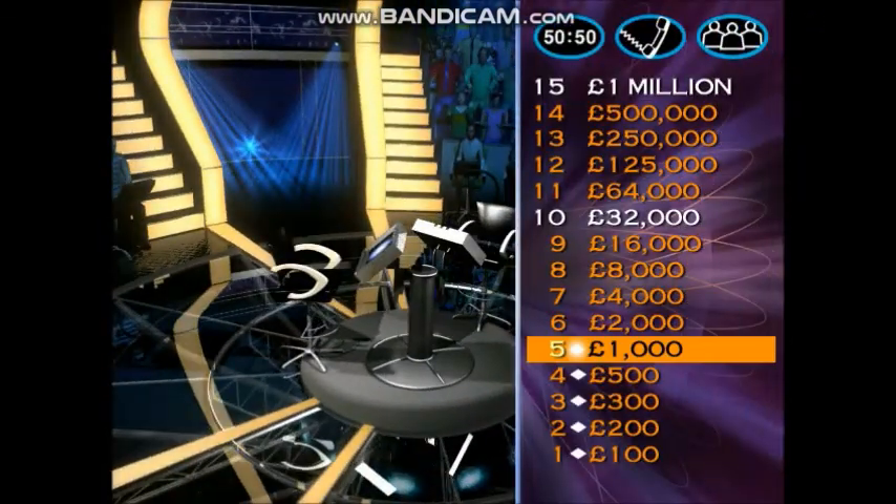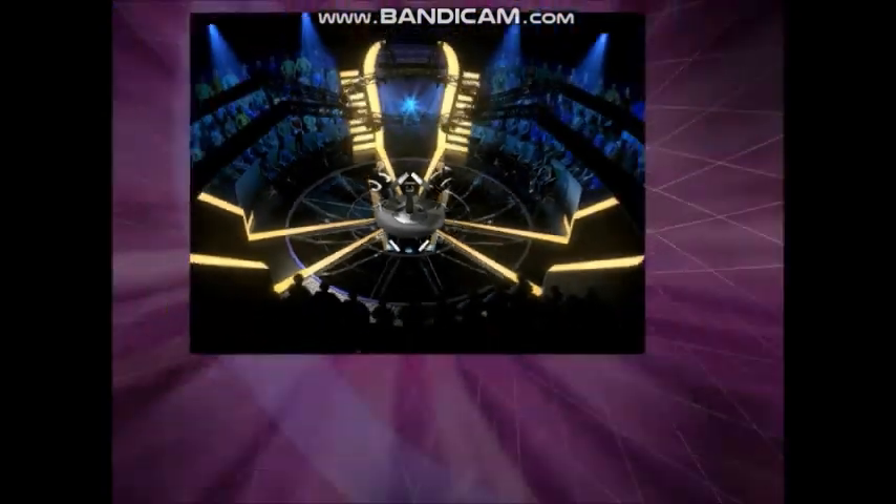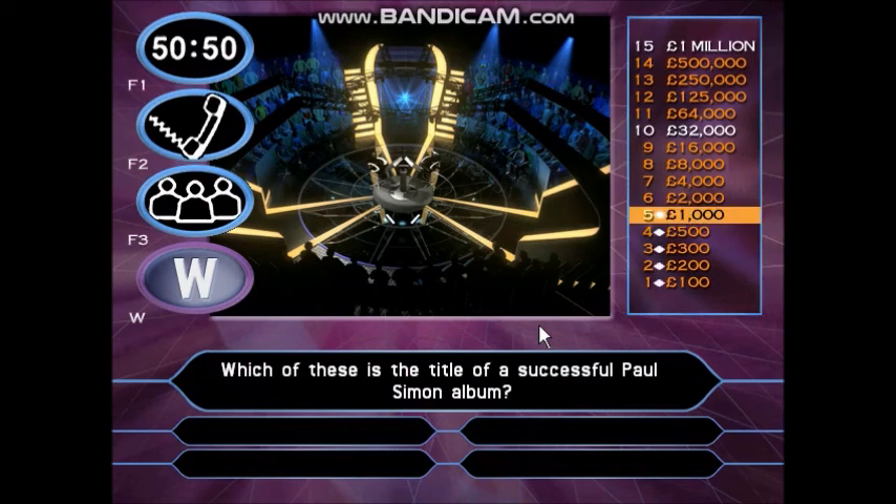That's a thousand pounds in the bag guaranteed. But let's try and double that with the next question. You've got nothing to lose — you're guaranteed one thousand. This one is for two thousand pounds. Which of these is the title of a successful Paul Simon album? Graceland. Wonderland. No Man's Land. Eyeland.